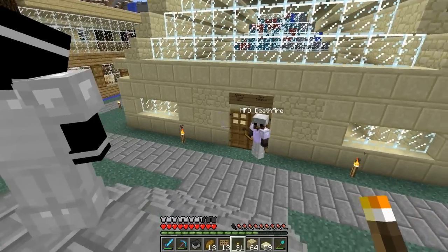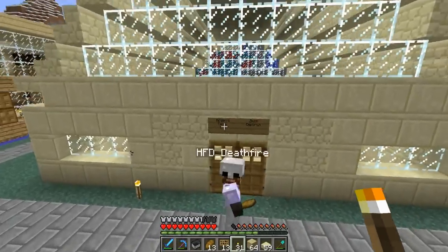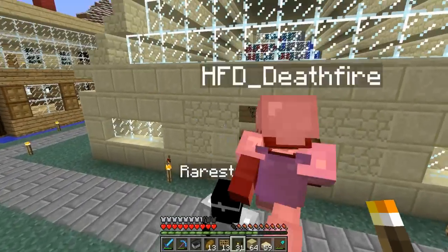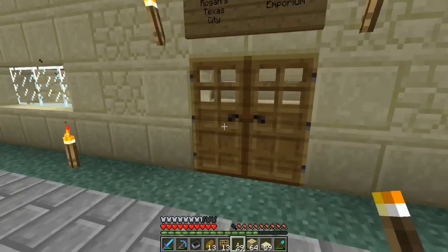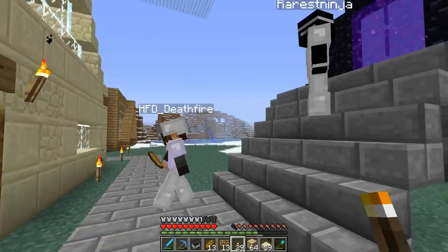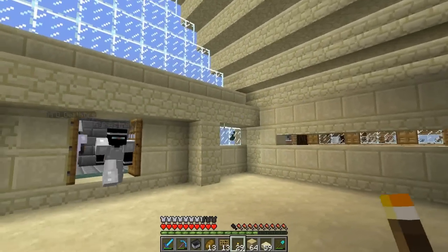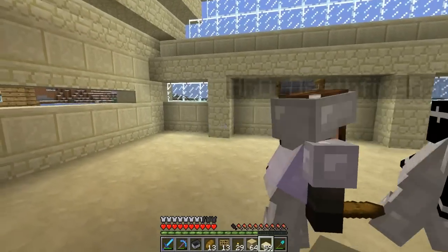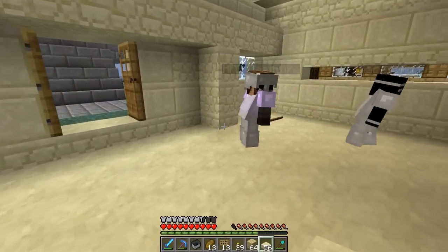We got back from the desert and got some sand, and then we built this. This is called Rogan City Duck Emporium. It was erected by Rose, Ninja, Deathfire and I. So let's do the grand opening — torch here, torch here. Doors opening to the community of Winter Wonderland. As you can see, it's a very chic design from our architects.